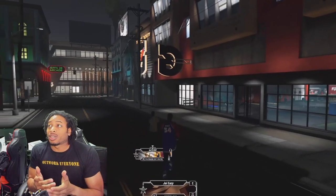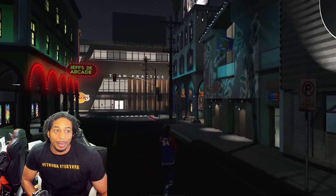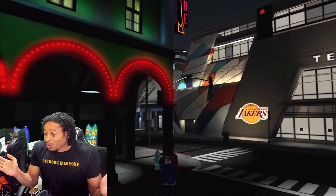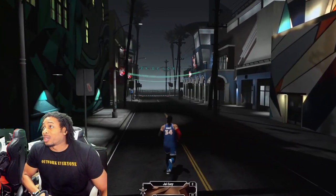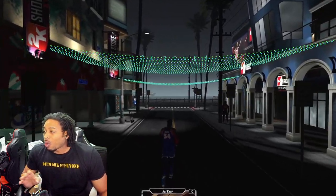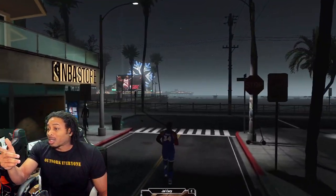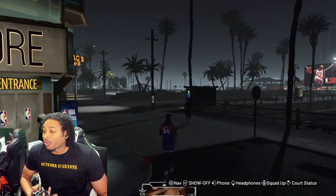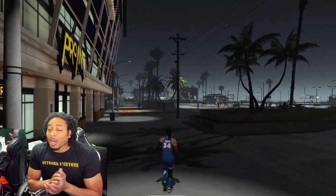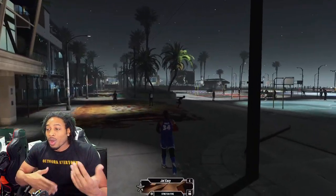So if y'all didn't know, NBA 2K21 did a little update on current gen and they changed the park. I ran around the entire park and I just wanted to show y'all that 2K Beach has now been winterized. We now have a whole lot of stuff going on here. One of the biggest things is they changed that joint right there — the Ferris wheel is now a snowflake. I think last time it was a leaf, and before that it was a spider. So 2K is continuing to support current gen.